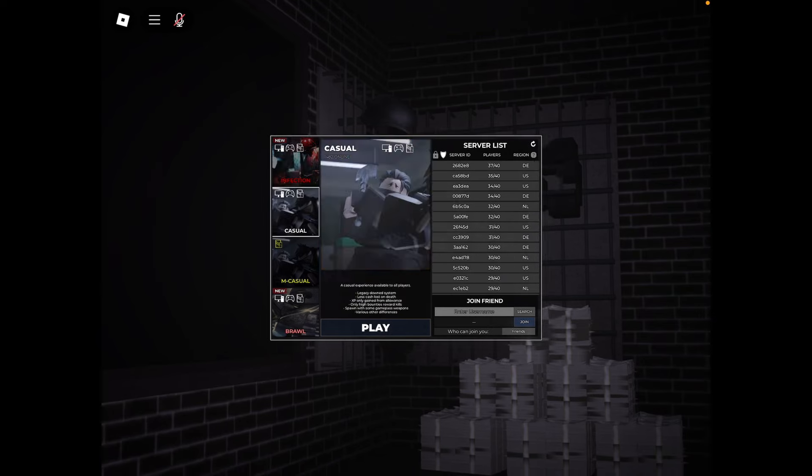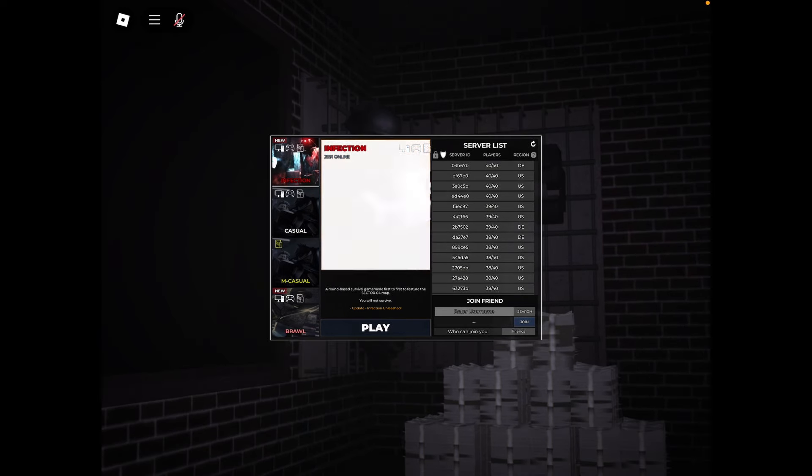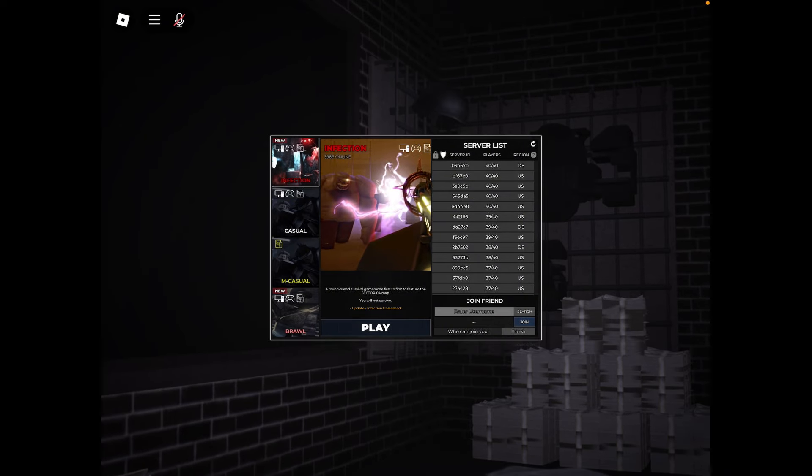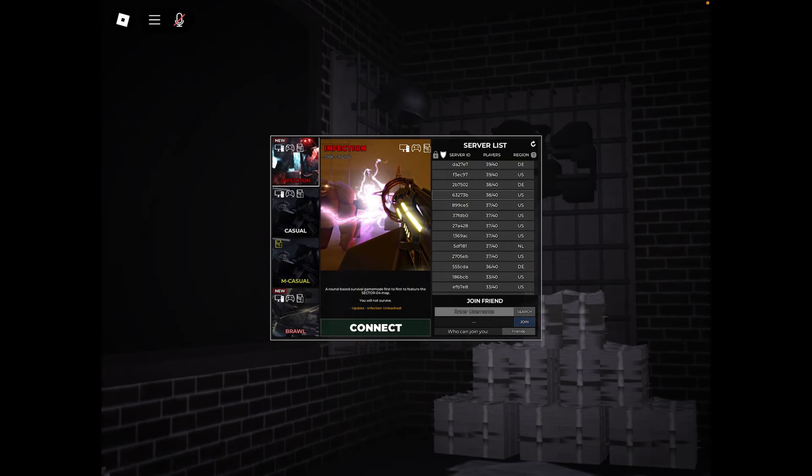To get it, you have to be in this game, Criminality — link will be in the description. When you are in the game, you can choose what game mode you want to play. Choose Infection and choose a server with more players.